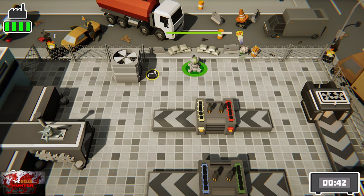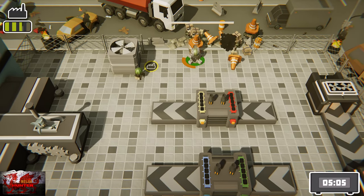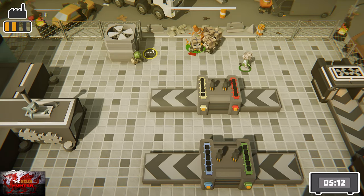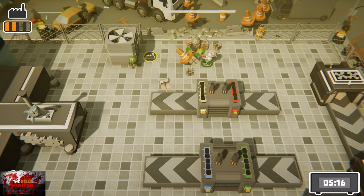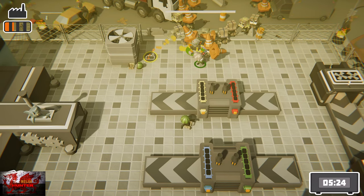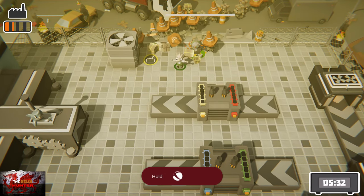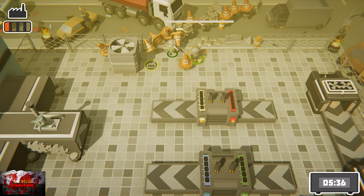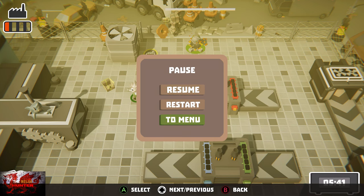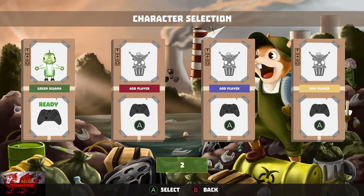If you die or lose for whatever reason, just restart — the kill count is cumulative across all playthroughs, so just keep killing. The further you go, the more zombies appear, so it does start off slow but you get there. The last 50 goes by a lot quicker. You need 100 zombies total, and that zombie mode is one hell of an awesome title update — that was very fun.